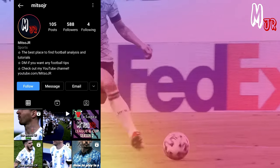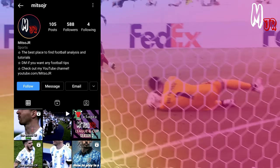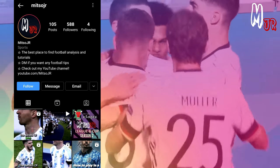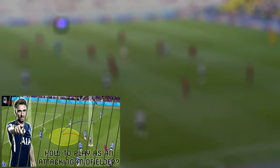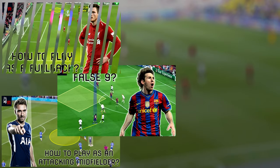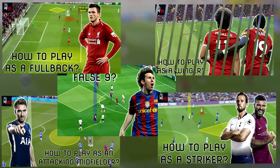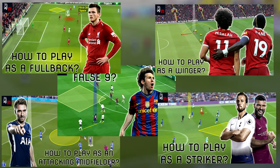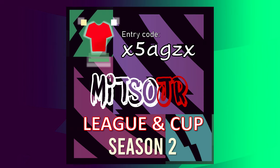So that was it guys, I hope you have enjoyed this analysis. Let me know which position you want me to do next, and check out the different positions already covered in the playlist in the description. The positions already covered are the fullback, false 9, striker, attacking midfielder, and the winger. Do not forget to join my fantasy league — the link will be in the description as well. Thanks for watching and I will see you guys in the next one.